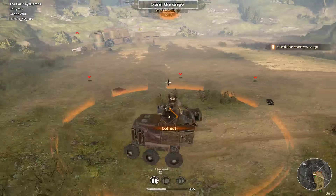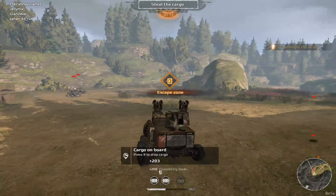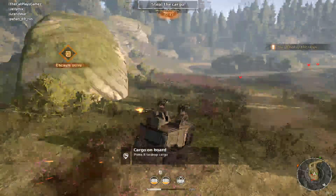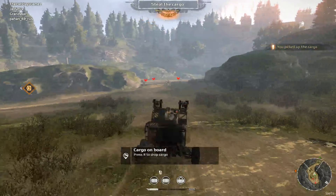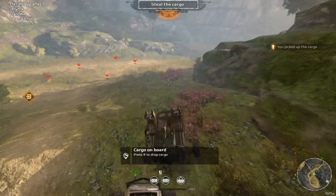You have a 10-second timer on the actual cargo, which you have to collect and then get back to the escape zone where you came from. On the other map — the storage map — you actually do not have the same spawn as the exit zone. You have to get halfway through the map to get the cargo, and then get to the other half of the map to actually exit.